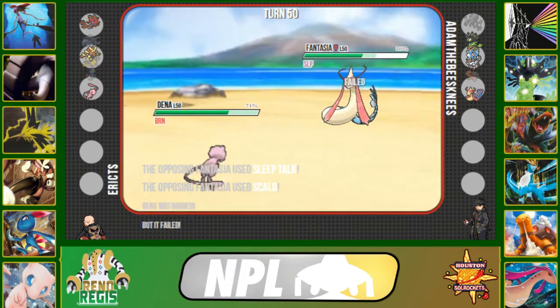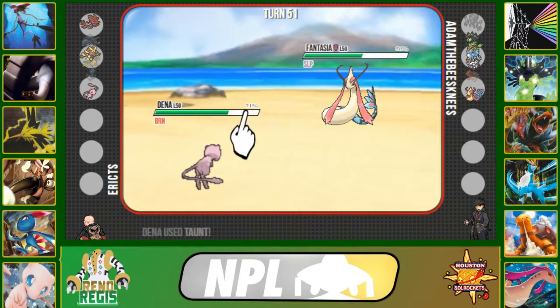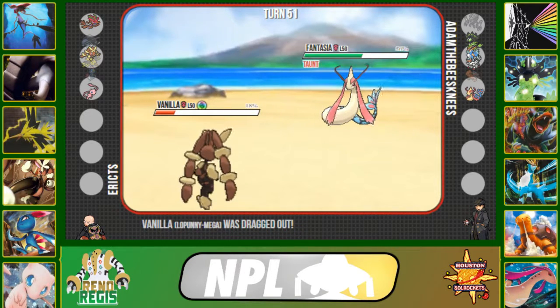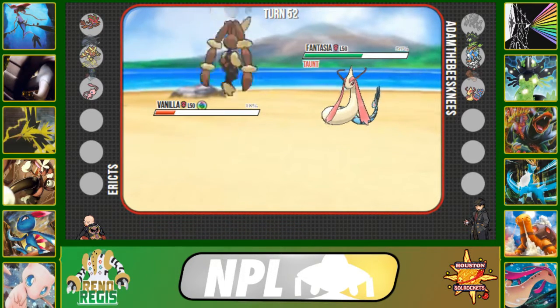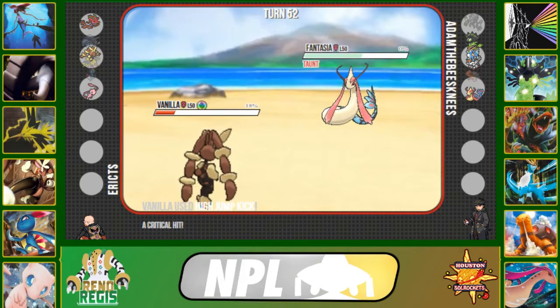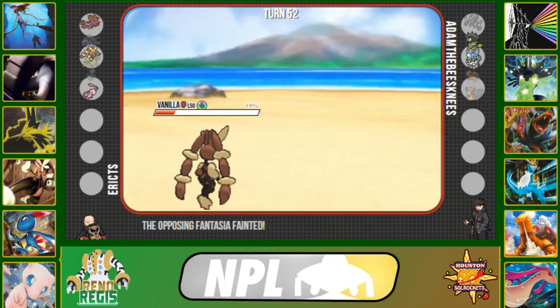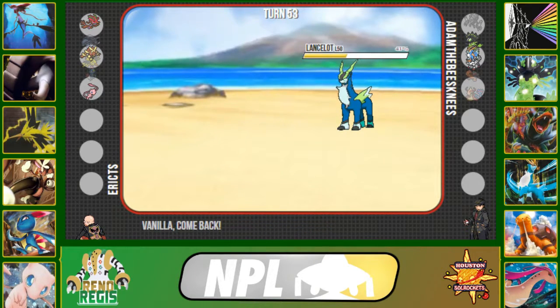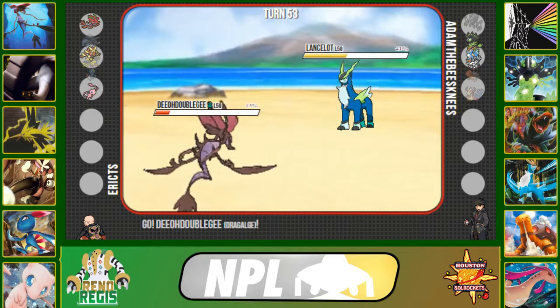I'm willing to risk Milotic's Sleep Talk going into Rest or Scald rather than Dragon Tail. I get a Taunt off knowing Milotic is about to wake up from Rest. He clicks Dragon Tail forcing me into Lopunny, which is fine — Milotic no longer has a status and can't set one up. I click High Jump Kick, get a crit, and it was going to kill Milotic regardless. Milotic goes down and he brings in Cobalion — definitely Scarfed.